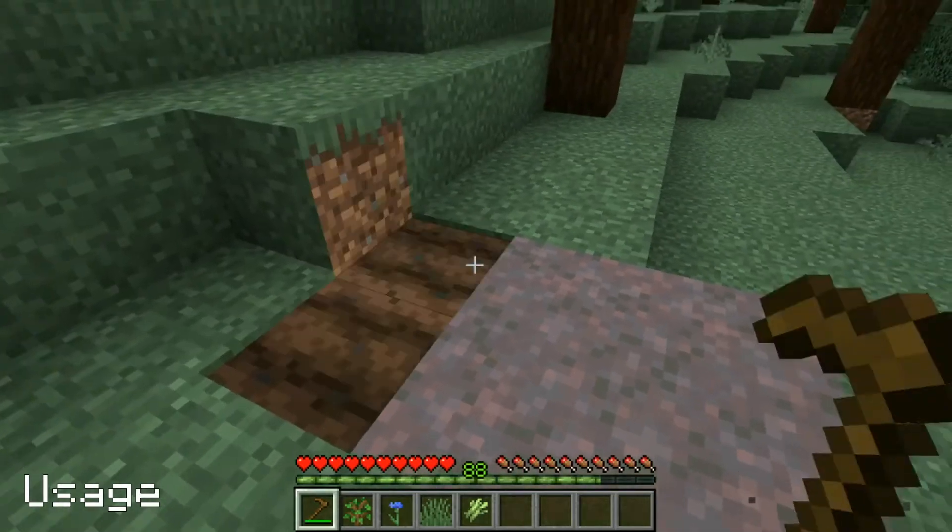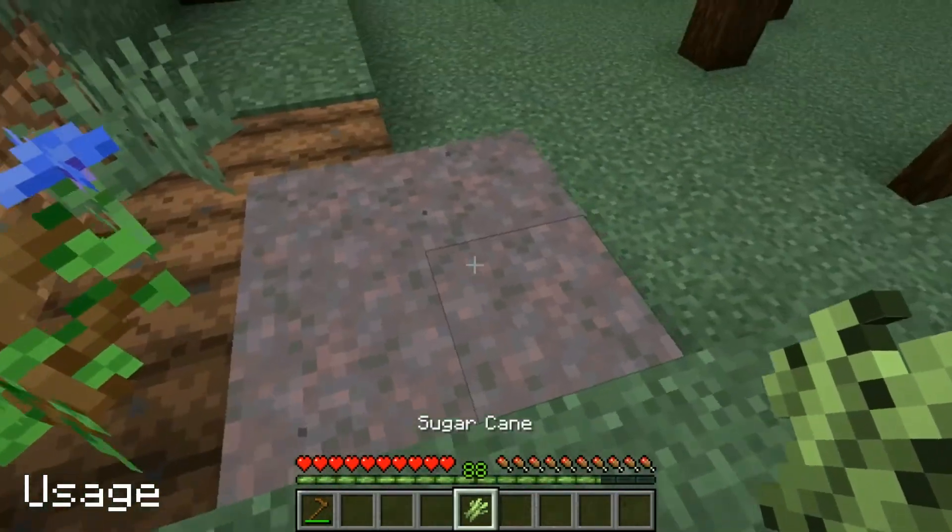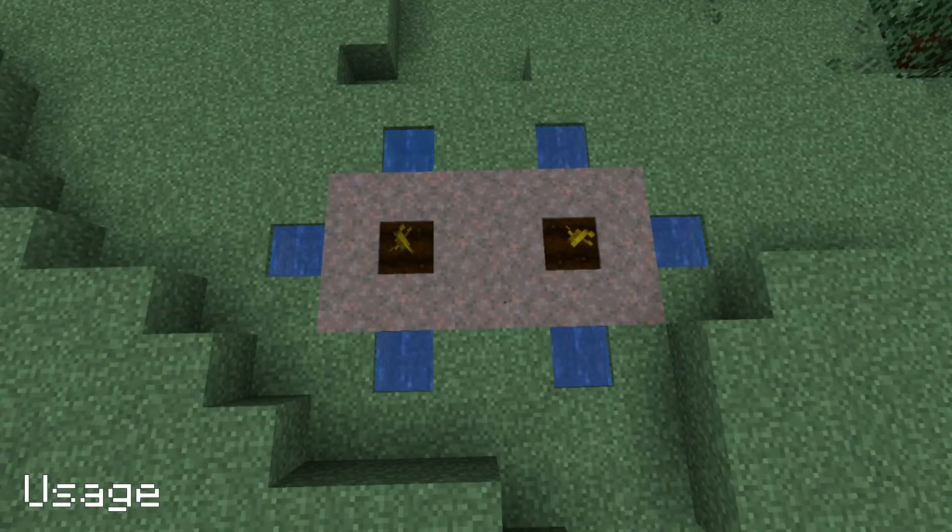Mycelium can't be hoed, nor can saplings, flowers, grass, or sugar cane be placed on it. Pumpkins and melons also won't grow on it.